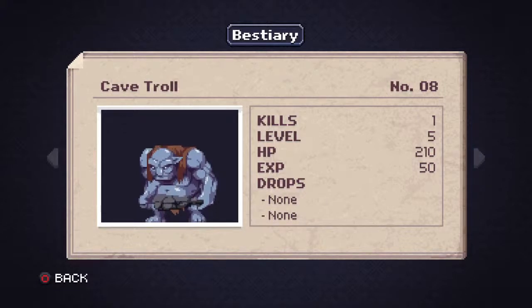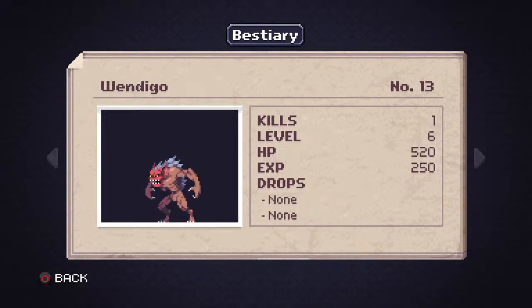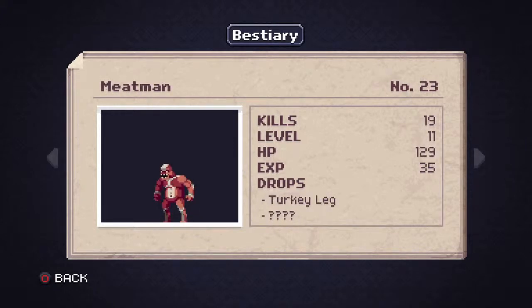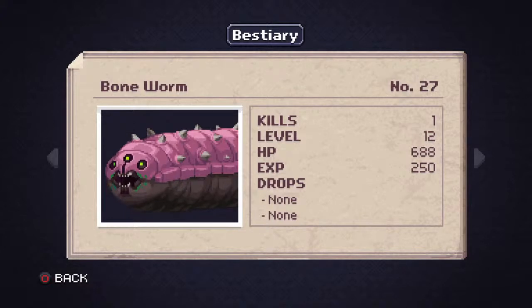Once you hit the boss, you're now in the next area — the catacombs. Enemies kind of theme for the area: in the catacombs you're going to see flies, fly pods, skeletons, wights, meat men, bone devils, mummies, necromancers, and all that fun stuff. The boss is identifiable because it's one kill and that's all you're going to get — bosses and mid-bosses are pretty much the only enemies that don't respawn in the game.